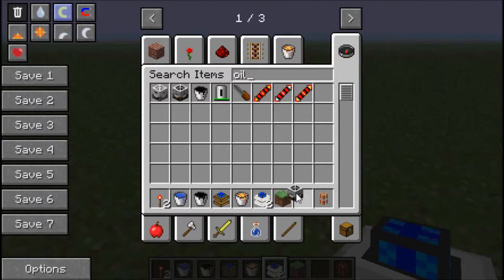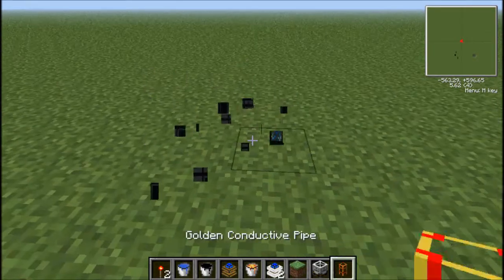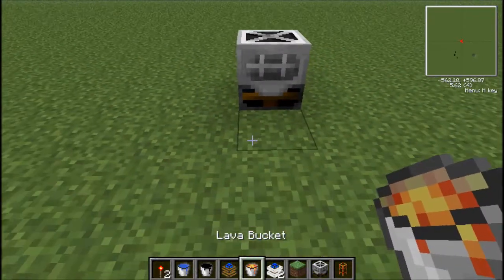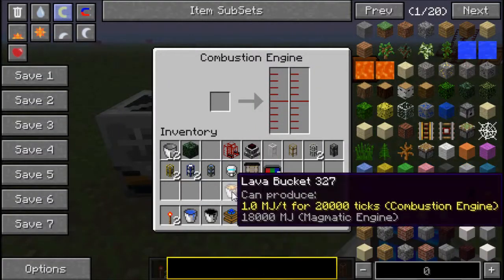What makes these things unique is they run faster than most of the other engines — they run faster for what they do. We're going to use an oil fabricator because these are cool. We're also going to put that in. These don't need to be equal, but they both do run out, obviously.